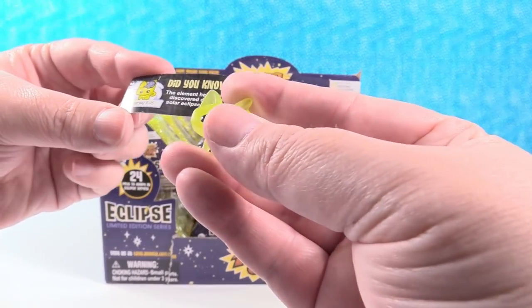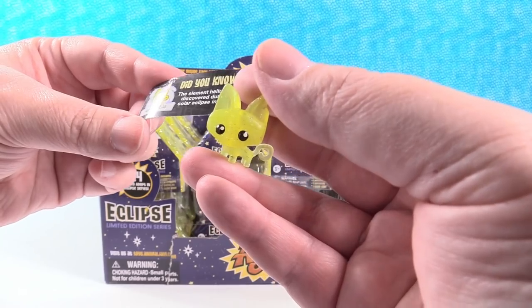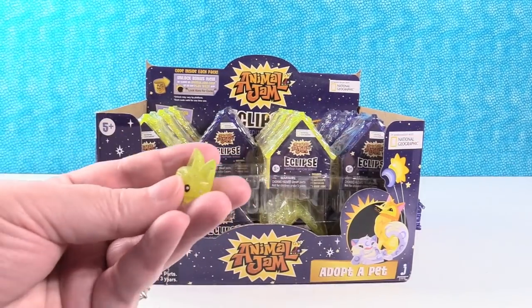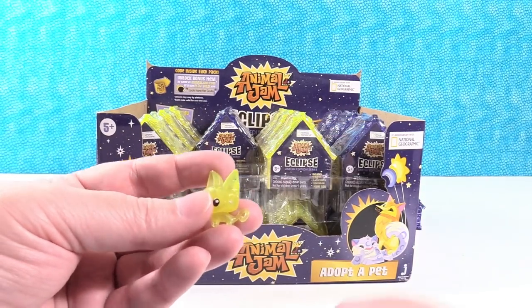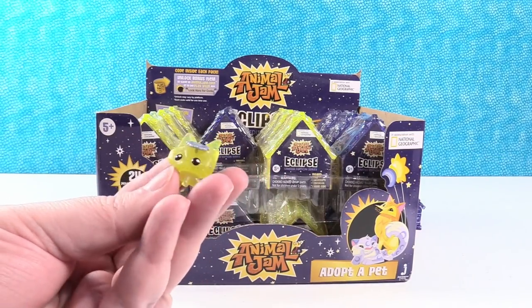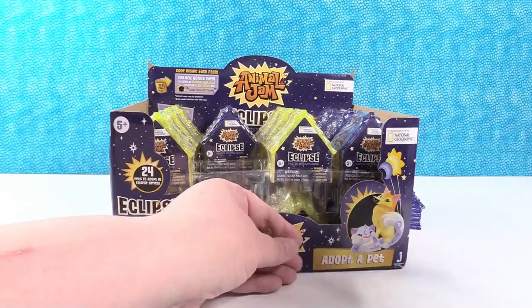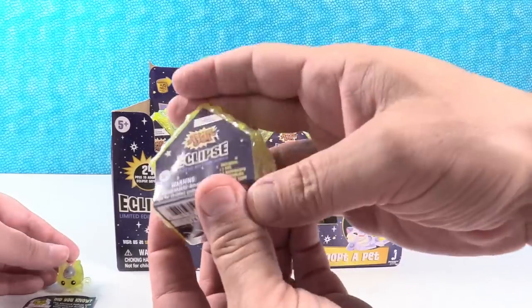This is Hyper Sky. The element helium was discovered during a solar eclipse in 1868 — did you know that? We had no idea about that. We have an accessory — it's a little metallic silver flower. Hyper Sky, very cute. So you opened up a blue den and got a gold pet.